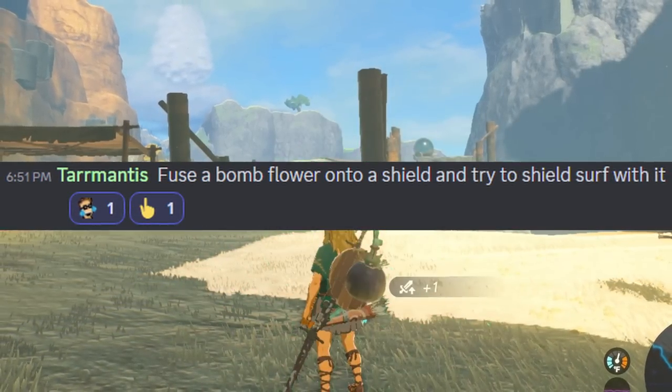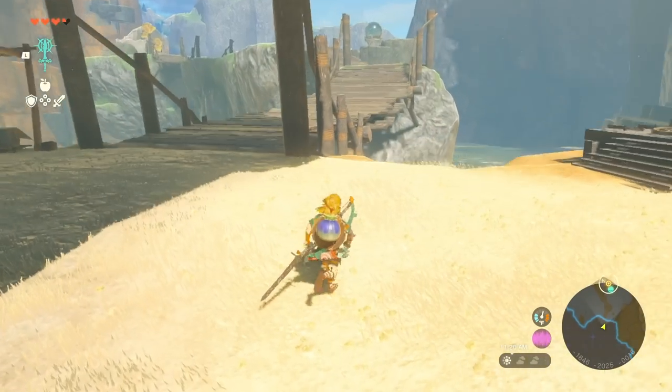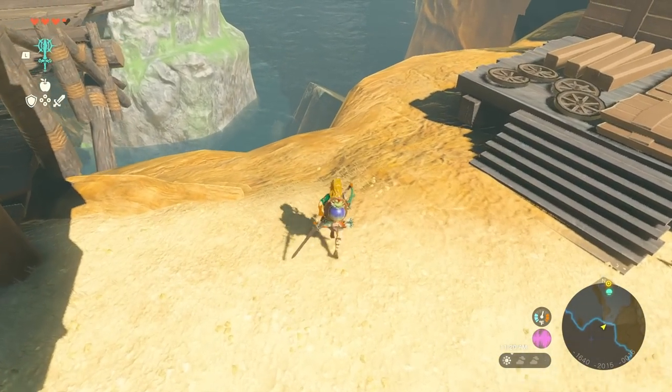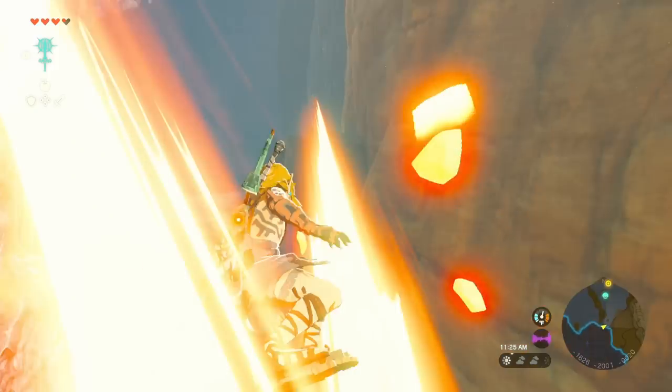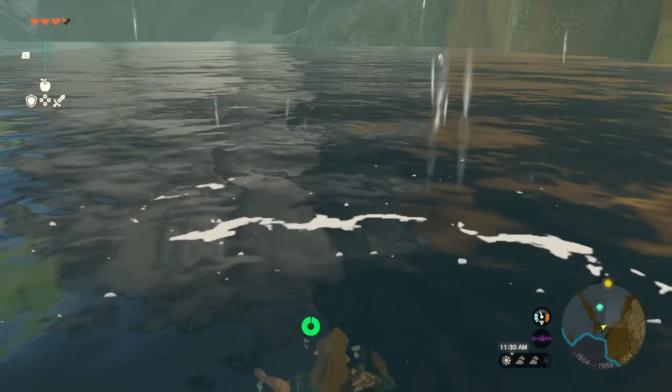Tar Mantis says fuse a bomb flower onto a shield and try to shield surf with it. So here we go. Dude, it's going to be awesome. Ready, set, go. Whoa! Yeah! That was amazing. That was awesome.